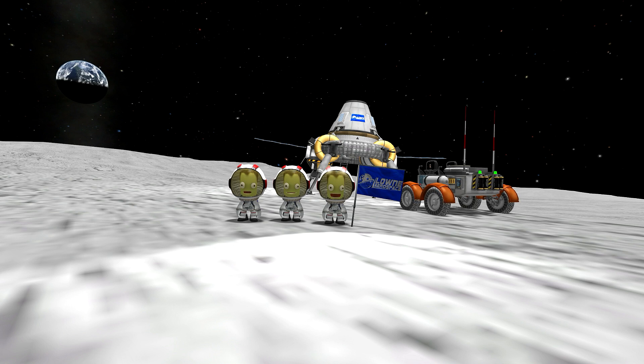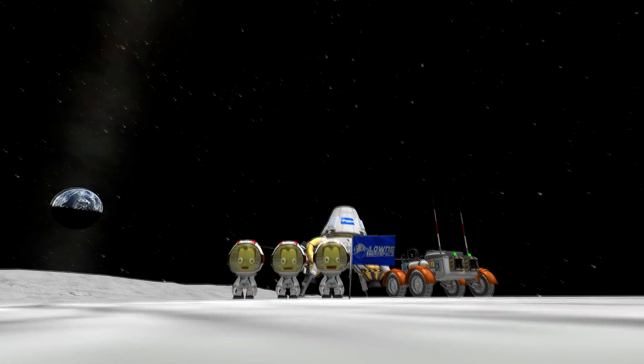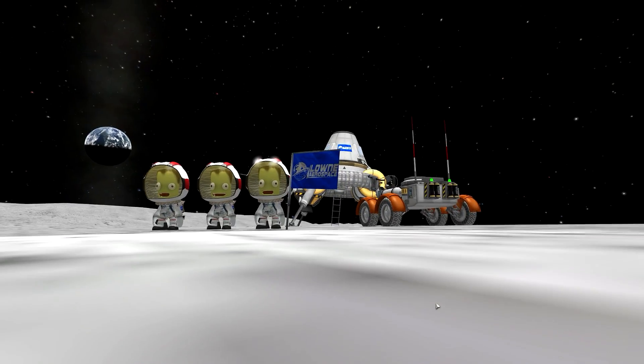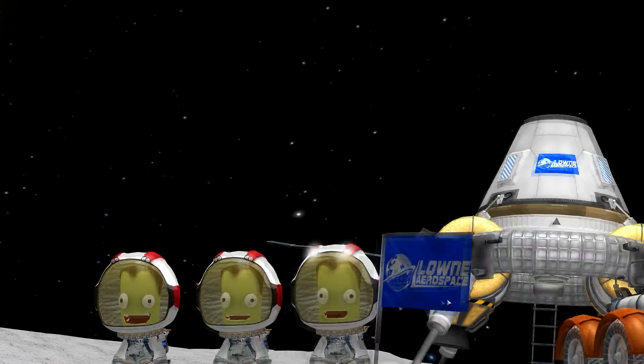What a beautiful little shot right there. We've got Jebediah, Bill and Bob in shot there with the flag, the rover gradually rolling out of control towards the lander, and of course the blue marble in the background. I think as shots go, I might use this for the thumbnail — but that remains to be decided.